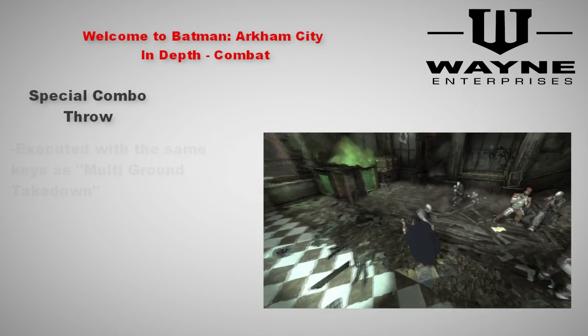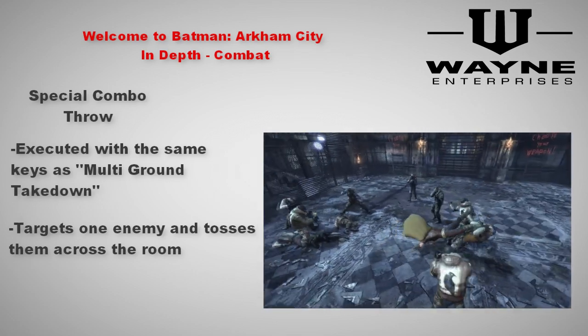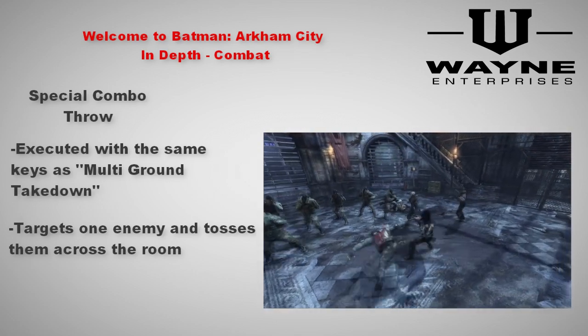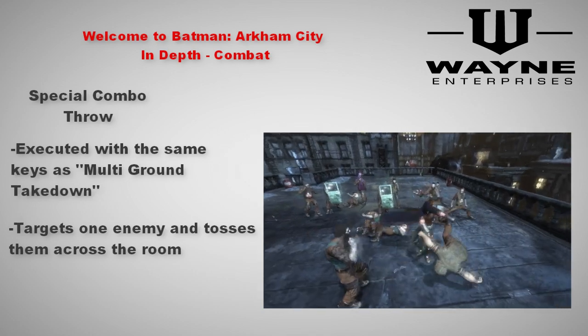Our second new move is Robin's special combo throw. This move is done with the same keys as Batman's multi-ground technique. Robin picks up a thug, does his spin, and tosses him. I personally don't find this move particularly useful, but that's just my opinion. If you do it right, you can actually toss a thug pretty far.